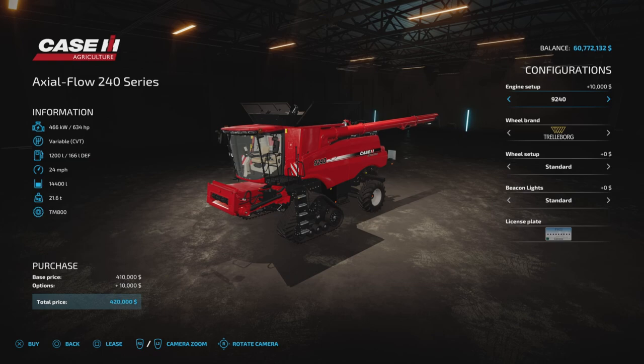Engines: we start with the 570 horsepower, and we can bump that up to 634 for $10,000. Those are your two choices.